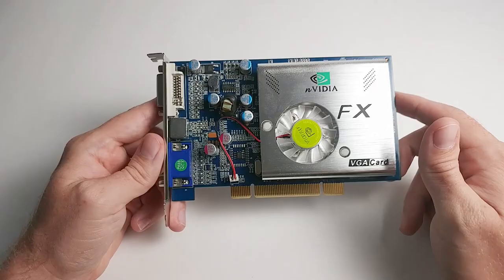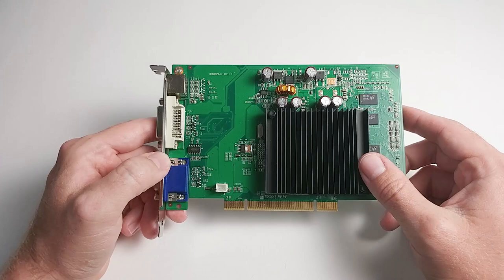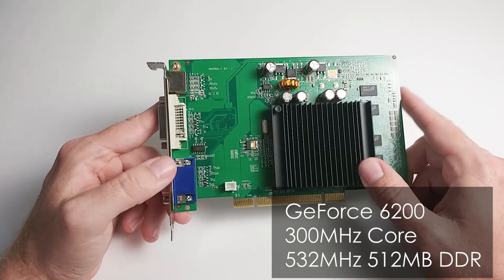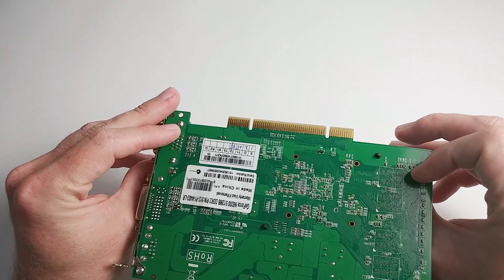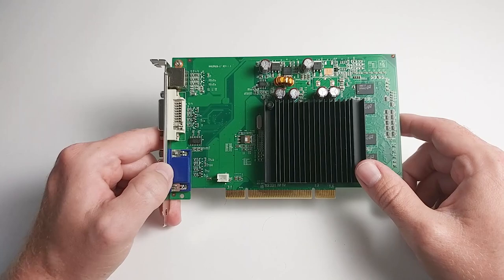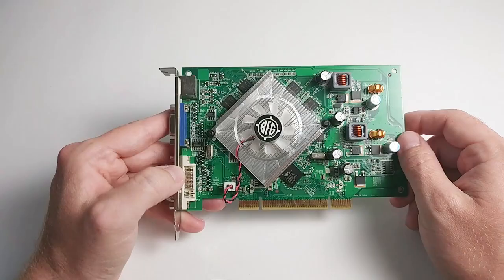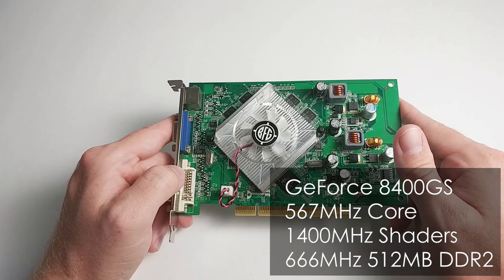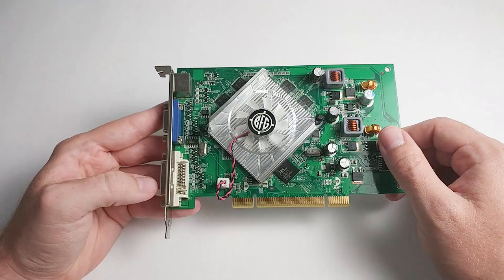Then we have the GeForce 6200. This one has a 64-bit memory interface and uses the same native AGP GPU that the AGP version does — no bridge chip on this one, same as the FX series cards. It is rather anemic in terms of memory bandwidth and fill rate, being only 300 MHz on the core with four pixel pipes. Then we jump ahead a couple of generations to the GeForce 6400 GS. This one is actually overclocked a little bit compared to reference, with memory clocked at 666 MHz effectively on a 64-bit bus. However, because this is a PCI Express native card, it does have a bridge chip on it. Being the first unified shader architecture, it will be interesting to see how this compares to the 6200.